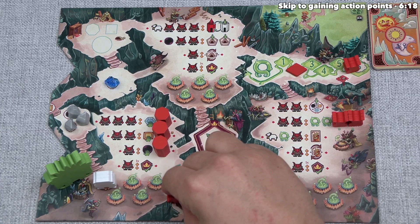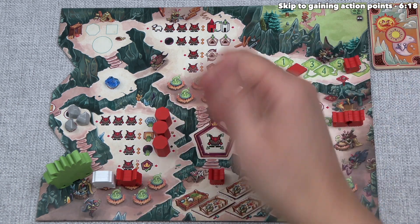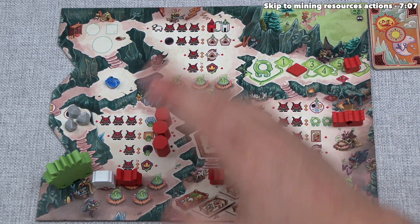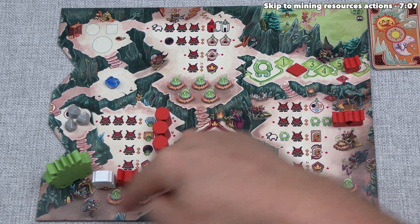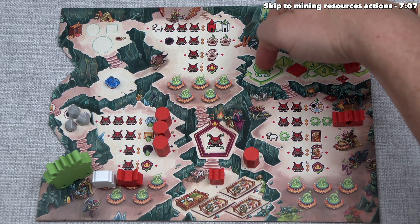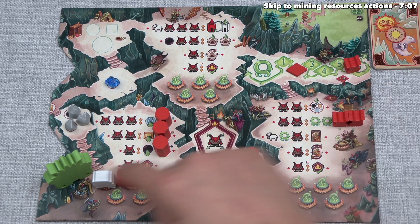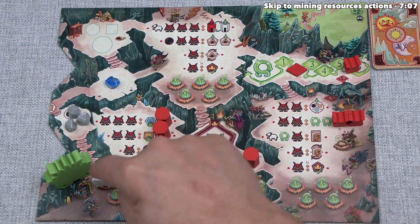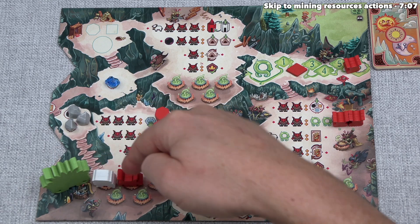For this first activation, we'll place a troll into our mining cavern. We get one action point for every one of our trolls in that cavern, plus one for every human there, plus one if the troll king is there. Since the troll king is in our mining cavern and we have one troll and one human, we have three action points to spend.